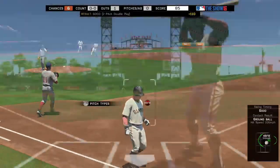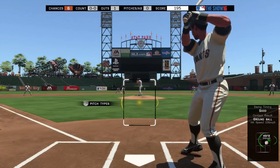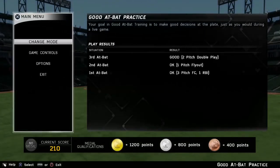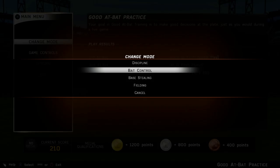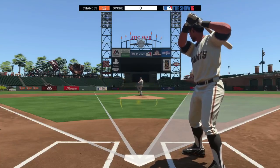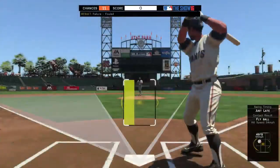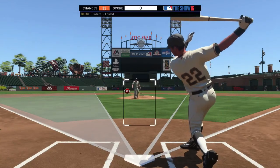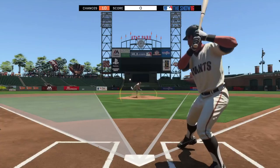I have quite a few opposite field home runs with him, and they leave the park pretty easily. So don't be afraid to hit opposite field with him. Of course, if your opponent is pitching inside, make that adjustment. What I like to do — and we'll go to bat control here — I'll show you guys a few things on the PCI placement. If you want to hit opposite field, I just like to start at either middle and cheat my thumb placement high and away a little bit. That way we get on top of it and try to go with it. You still have that left-center gap, so try to take advantage of it.